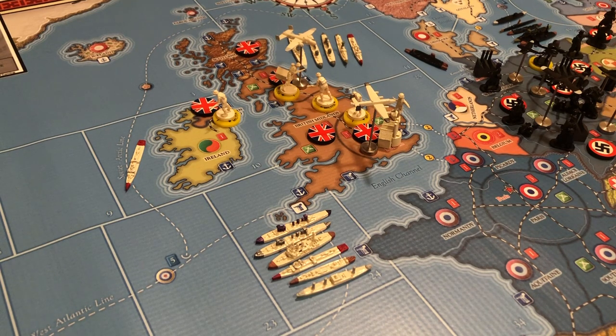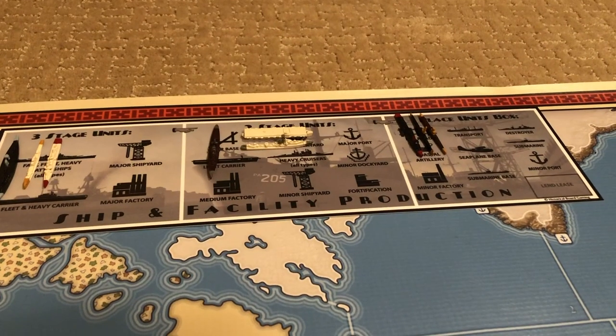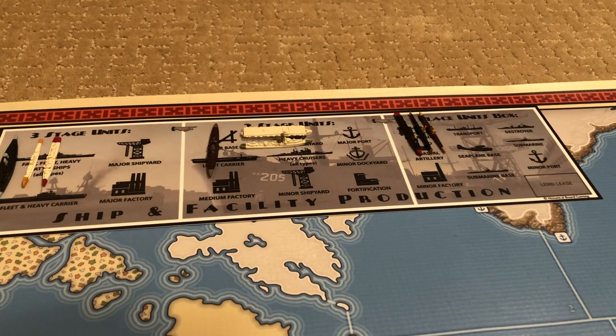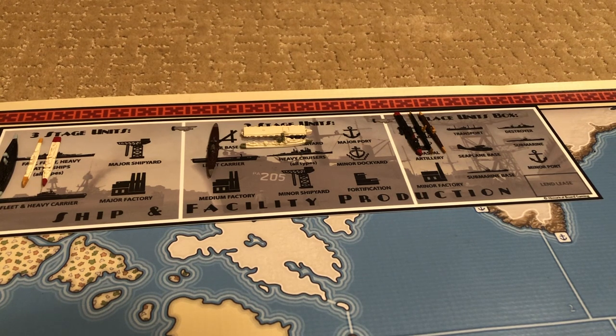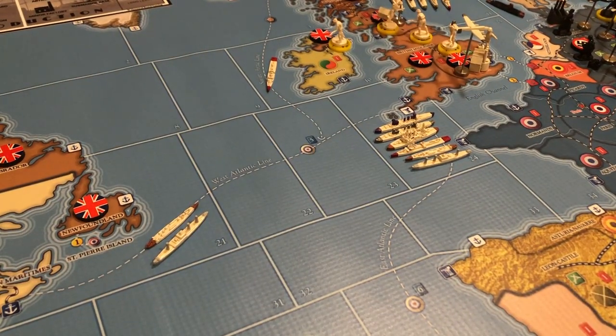You'll have two or three light carriers to hunt those subs down — you start with one in the Med and one on your build queue. On my first turn I like to finish off that light cruiser and that light carrier, since you've still got a lot of time before the Germans do anything and you don't have much money. On your second turn, buy a fighter for that light carrier. Then start spreading your ships out along these convoy lines and watching the German subs.